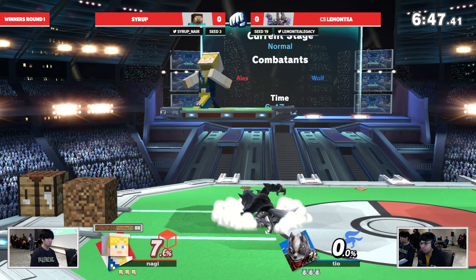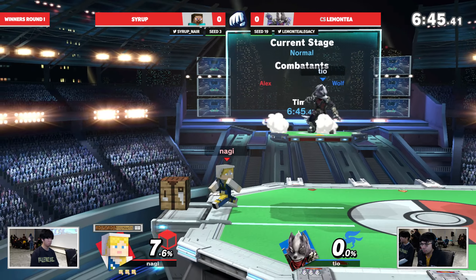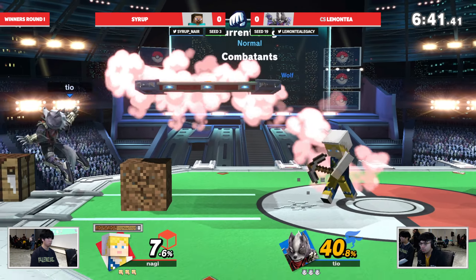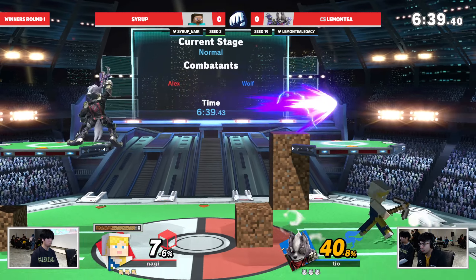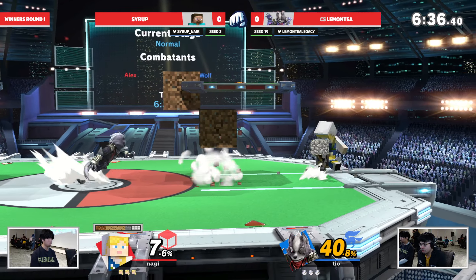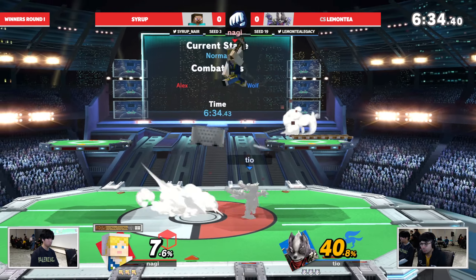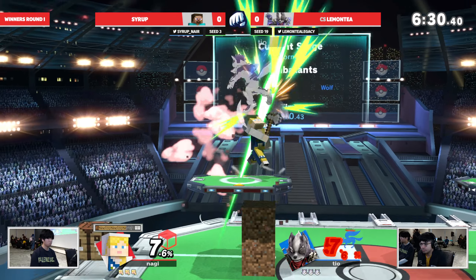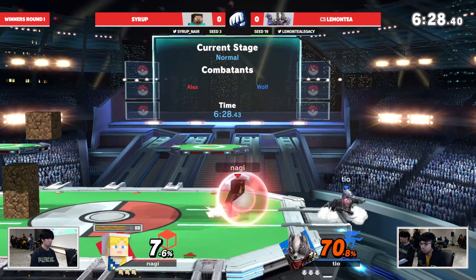With stuff like the FBC — the footstool block cancel — that's been experimented a lot as of late as the new Steve tech of the day. But Wolf has good airspeed and has ways to interact with blocks utilizing disjoints, which can certainly help play into the nebulous type of neutral that Steve can give you.